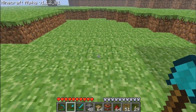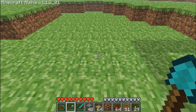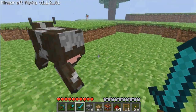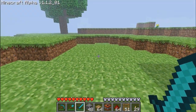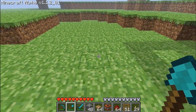Hey guys it's Jon and I just wanted to give you a quick video. Today we'll be building a sort of monster trap. Basically what happens is the monster walks over a pressure plate which will activate some TNT, then the TNT will drop and the monster will drop as well into the hole and explode. Let's get started.